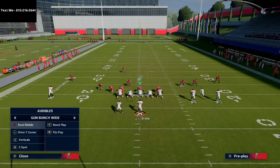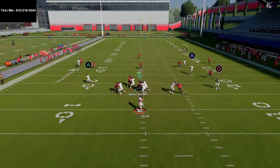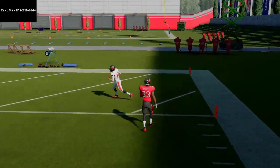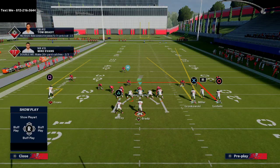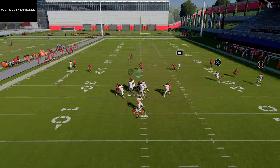You also have the Play Drive Corner, which is a really nice little route combination. The cool part about this formation is you could put this outside guy on a smoke screen, and the reason that's significant is he's going to draw defenders really fast. I think this actually does better for beating the cover three than a standard bunch because of the spacing on the field. You could also run the gun bunch verticals — instead of motioning Godwin, leave him outside and just snap it.